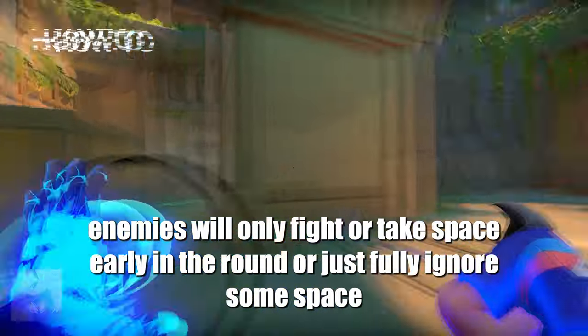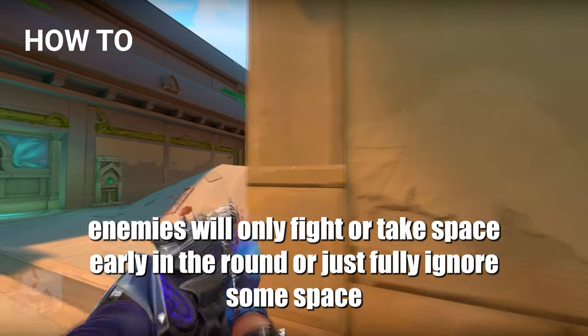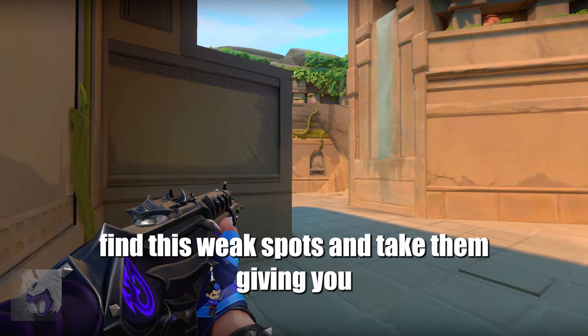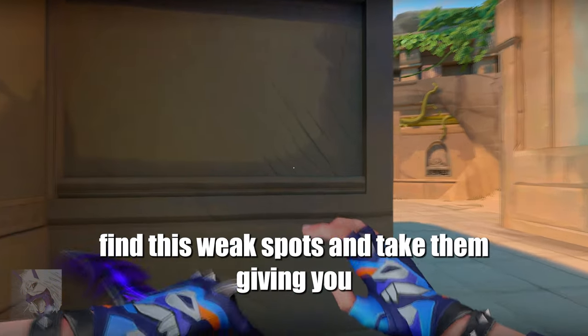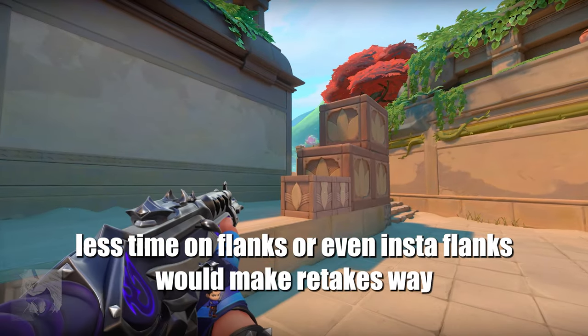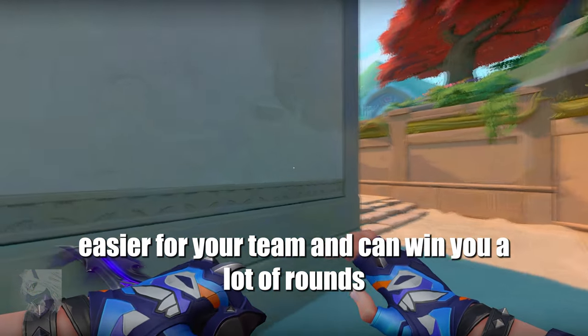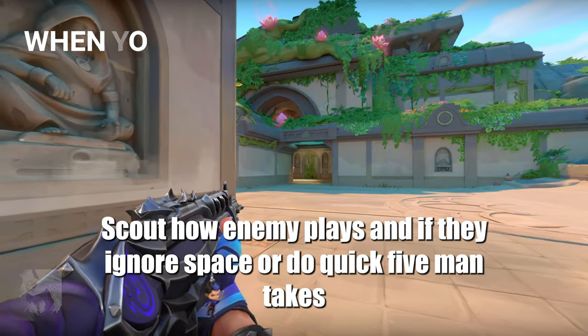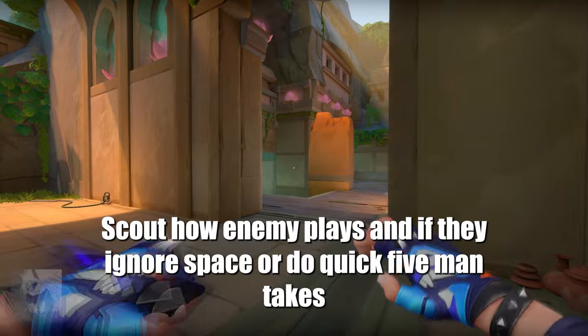Often, enemies will only fight or take space early in the round, or just fully ignore some space. If you can read how the enemy works around the map, find these weak spots and take them — giving you less time on a flank, or even an instant flank — that would make retakes way easier for your team and can win you a lot of rounds. Scout how the enemy plays and whether they ignore space or do quick fast retakes.